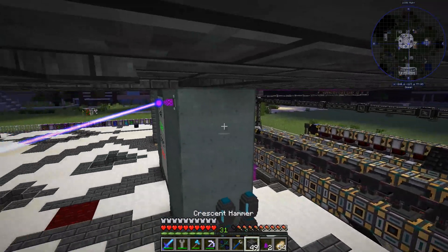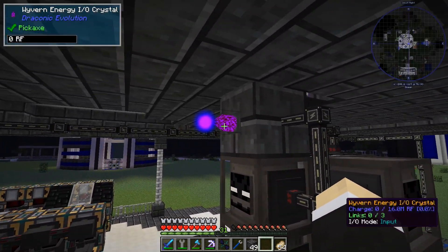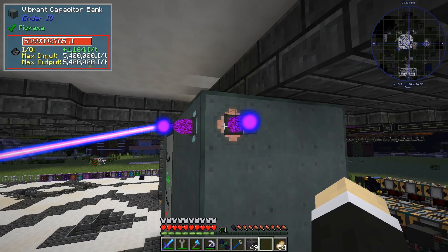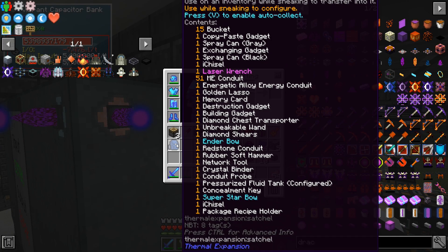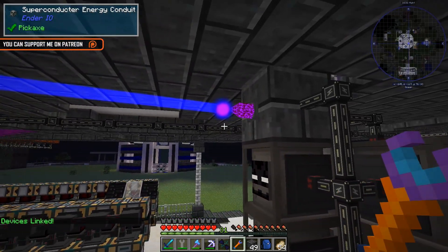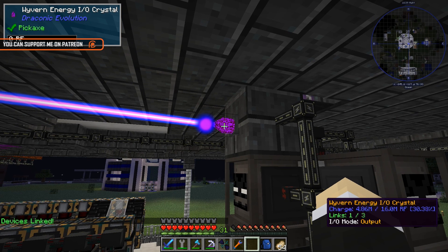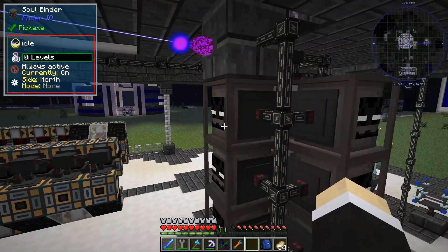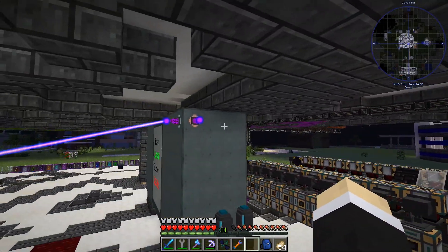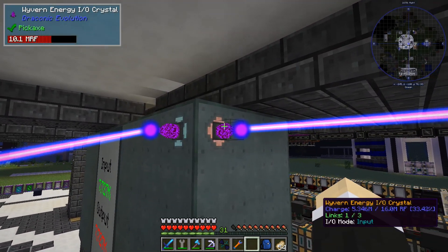What we're going to do is put one right here and put one right there. This one's going to output, this one's going to input, and this thing's going to output there. So this thing now has power. Now we can grab the linker and shift right-click and right-click. You're supposed to output, but none of the machines can take power at the moment because I did not put any capacitors.